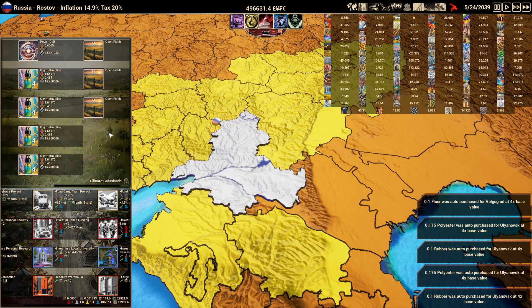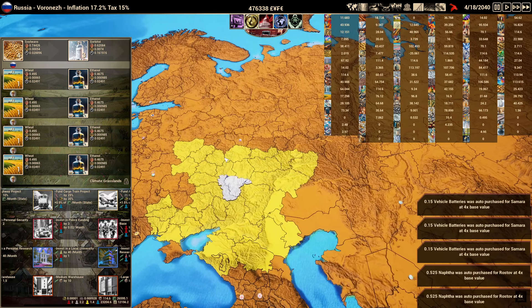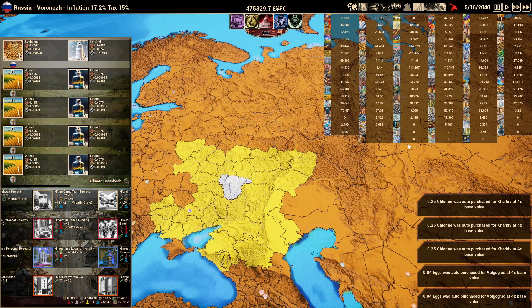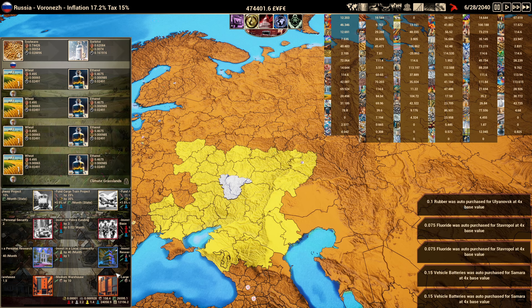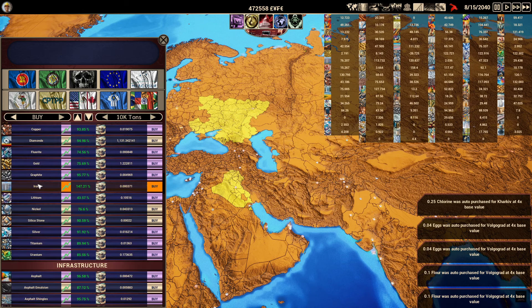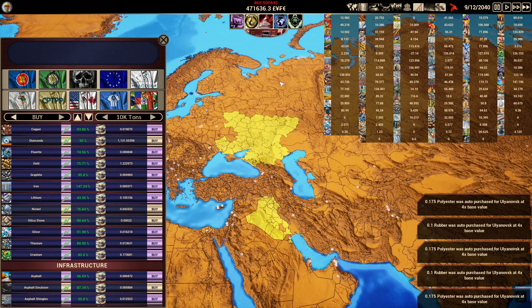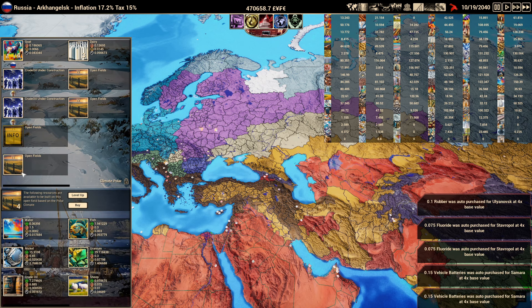We now have a bunch of things we're not producing that we need to be. We upgrade everything we can and figure out where we can source items. We're producing a lot but still buying a lot — I think it's oil and gas that's the problem. It would be nice to have a feature where you could click on a resource, like iron, and it would show you where it's available in the world — right now it's just clicking and guessing. The climate map is how we're getting a lot of what we need. We don't know how to get polyester — probably oil. Build more oil, build more everything.